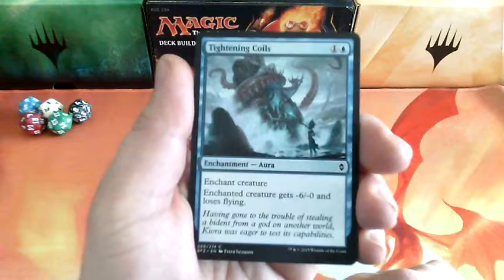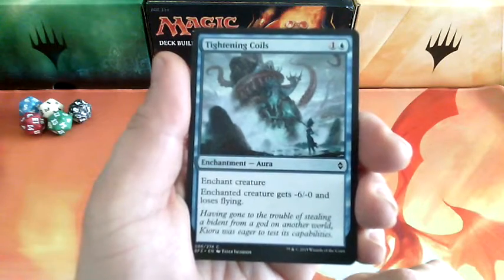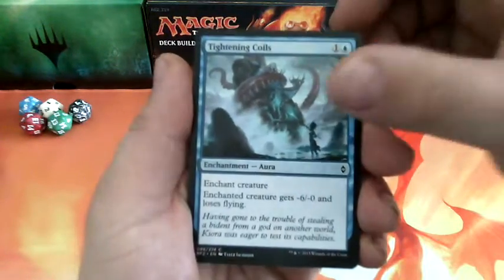Tightening Coils, 2 drops. Enchant creature — enchanted creature gets minus 6, minus 0 and loses flying. Nasty card this one.